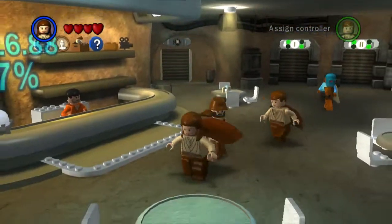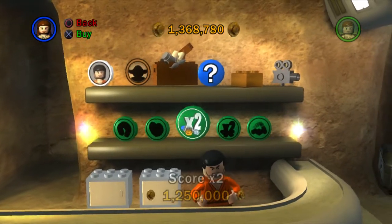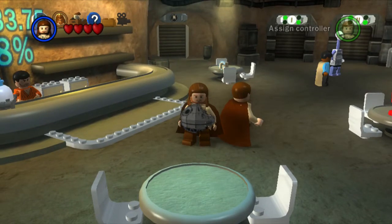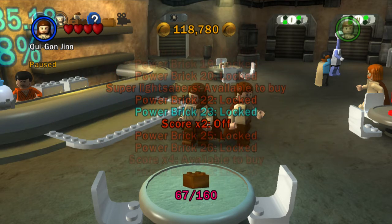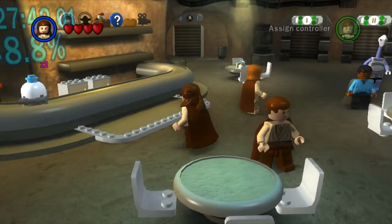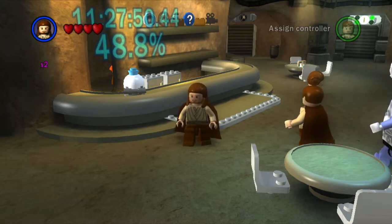We've actually got enough studs right on the last level of story mode to buy it — I don't think that's ever happened before. It's almost like I timed it, but I promise I didn't. We buy it, and I'll show you how to equip it. The force is with me on this playthrough! Come all the way down to here — this is how you turn it on. You can see the little times two on the left side of the screen, meaning we'll now get double the studs for everything we pick up. We're at 48.8% complete.